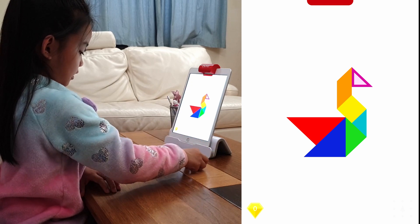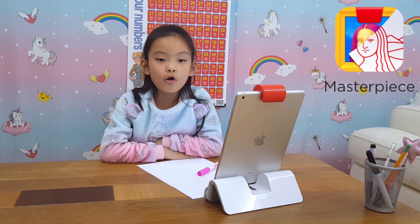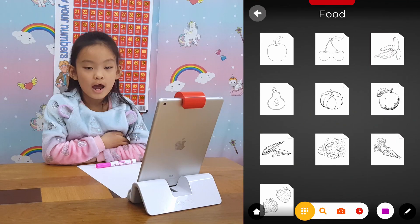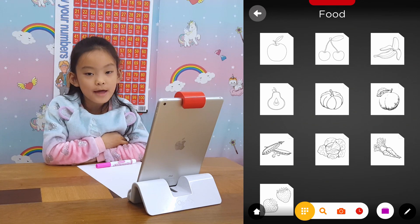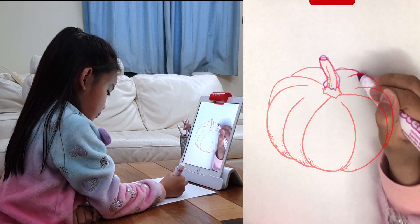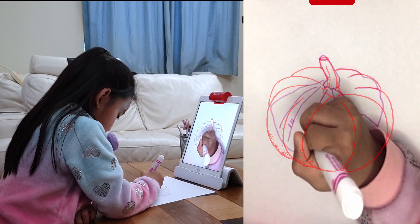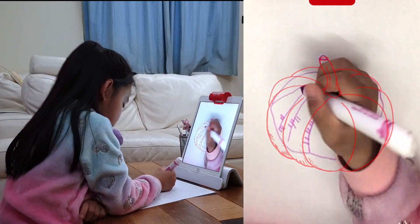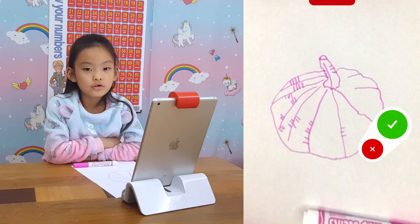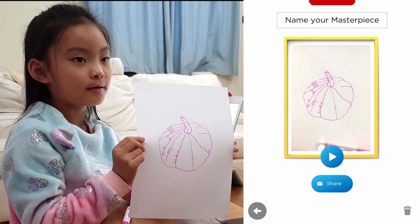Let's move on to Masterpiece. We're going to play Masterpiece now - we draw on paper and it shows up on the screen. Start drawing. Let's try food. I like the look of the pumpkin - let's do that. All done! It took a photo of my drawing and stored it. That's my pumpkin - it's hardly a masterpiece, but I'll keep on practicing!